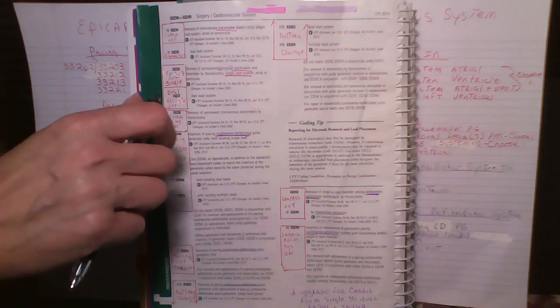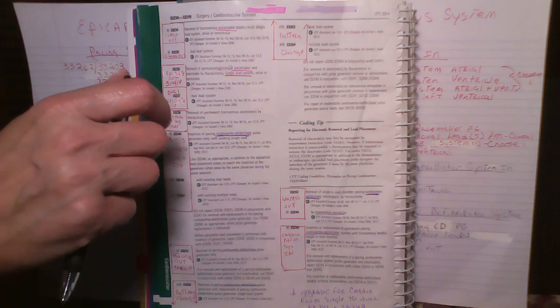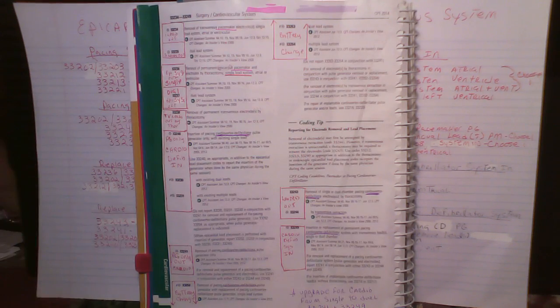Those two codes are 33241, which is the removal of the pulse generator, and then 33249 to put the system back in. Code 33249 doesn't care if it's a single or dual chamber. So if you went from one chamber to two chambers it's still 33249 — they don't break it out to two codes, so they don't have a separate upgrade code for that.